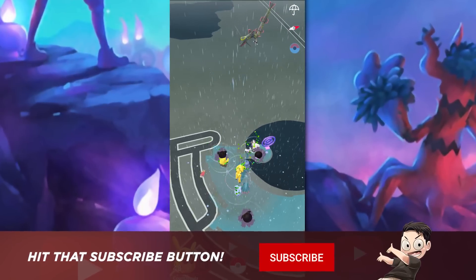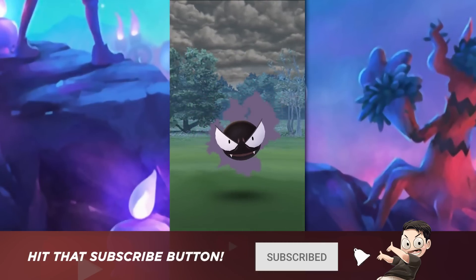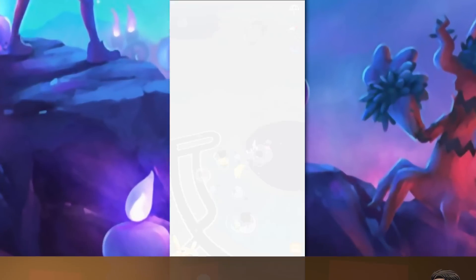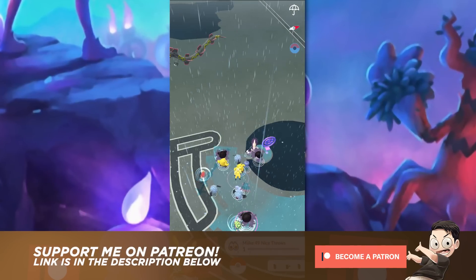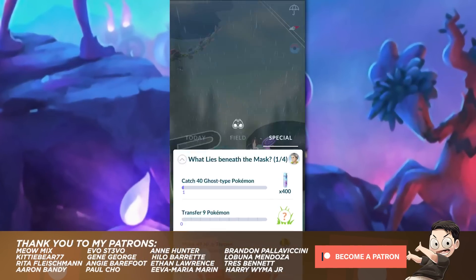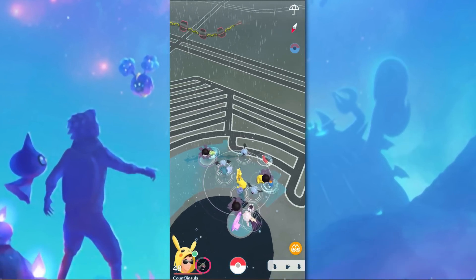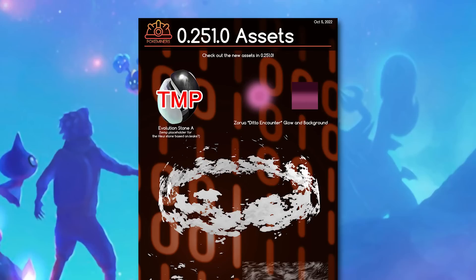There is a chance it could all be changed by the time these assets are released into the game, and the way these assets will be used is not known at this time. So now that I got that out of the way, let's talk about what's coming this Halloween. A few days ago, a bunch of assets were added to Pokémon Go's backend that seem related to the upcoming Halloween event. The good folks over at Pokéminers were able to datamine these assets.